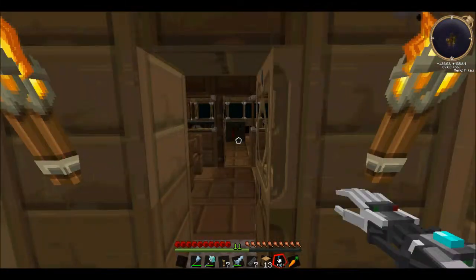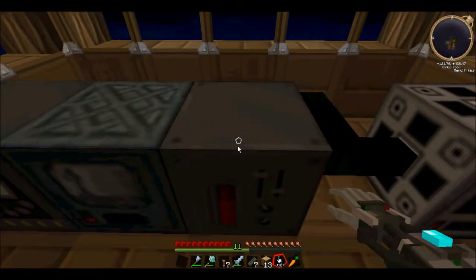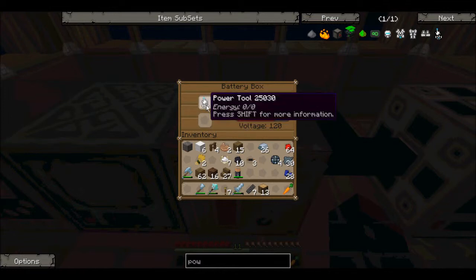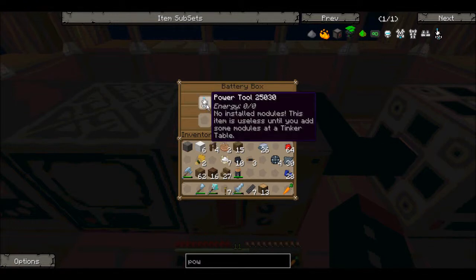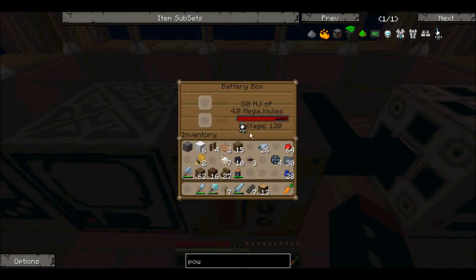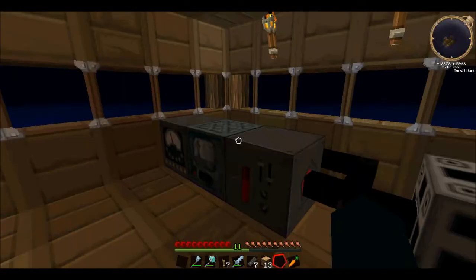What is it made out of? Steel and electric circuits. Alright. Let's put it in there. Make an area for planting trees — I think that'll work. I don't know, shift for more information though. This item is useful until you add some modules at a tinker table. I don't know what a tinker table is. That sounds weird — it certainly sounds interesting.